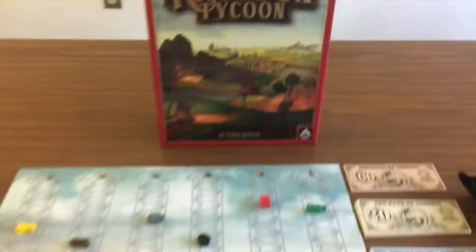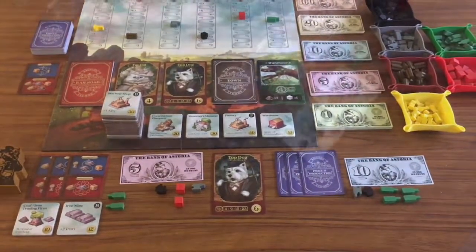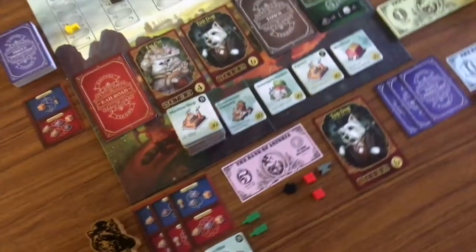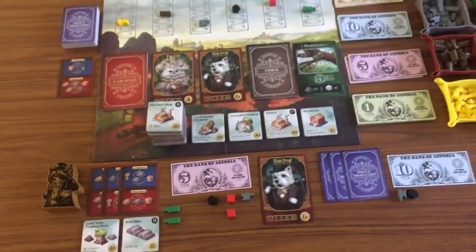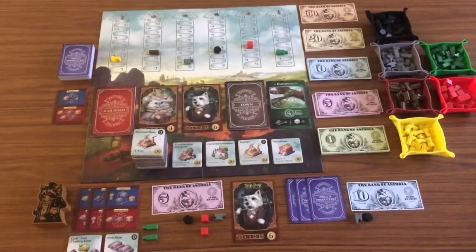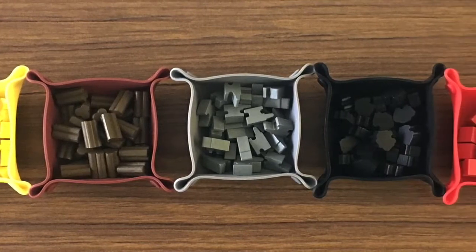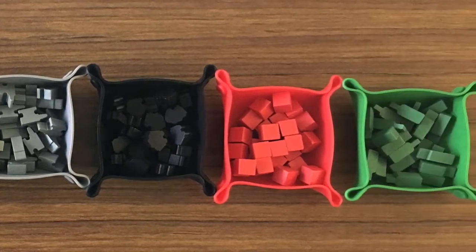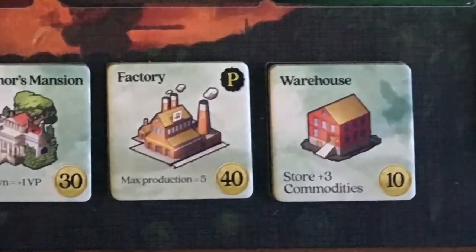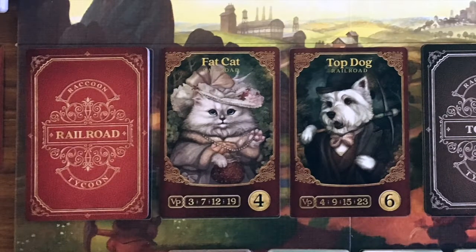Hey everyone, it's Brody. Bidding Games sent me Raccoon Tycoon, so let's get it to the table. Raccoon Tycoon is a family weight economic game that can be played with two to five players. Each player will play as a business tycoon hoping to grow this town and make a fortune. You'll be trying to produce the most valuable commodities while the market forever changes. With profits gained you can buy powerful buildings for bonuses or invest in railroads to score points. You will want to have the most points at the end of the game to win.